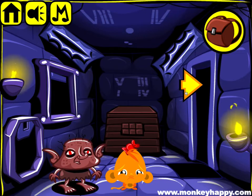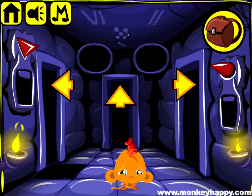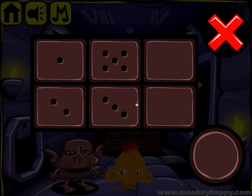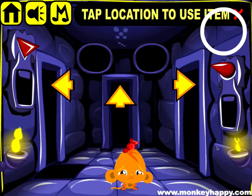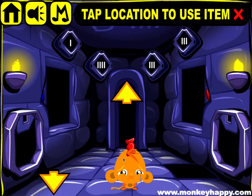Oh yeah, we haven't opened up this. So that's one two here, one two five three, five three, and the last bit is four six, four six. Open that up, we got the final coin. Put it in the back, give it to this guy.